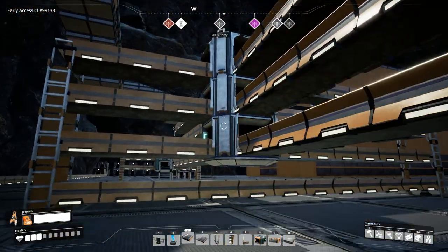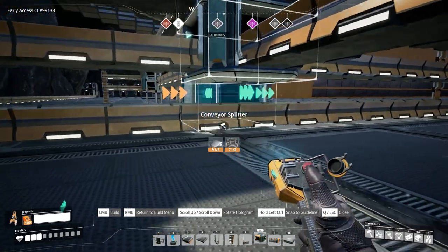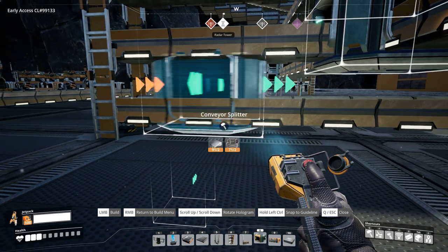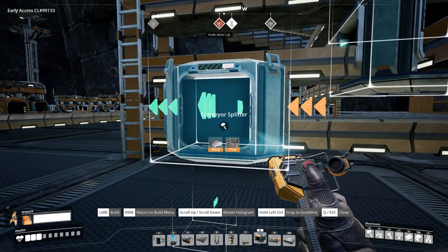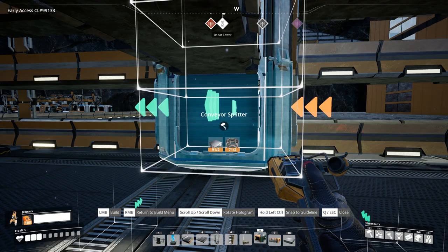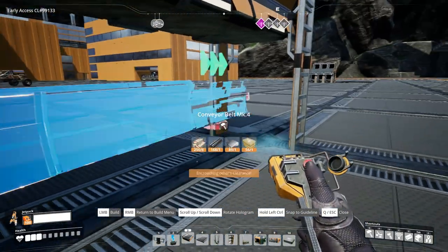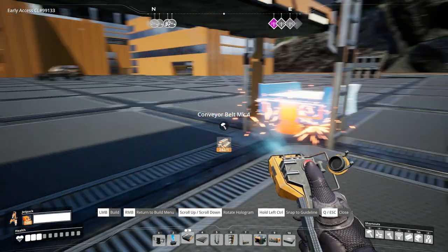And for the bottom row, if we grab our splitter you can see that we're trying to connect to the floor — you don't want to be doing this, as it can often cause you a problem. What you need to do is actually lift your cursor up so it's just above the line where the conveyor is, and then run it along to the perfect position. And then you finish off by placing these conveyors as well.